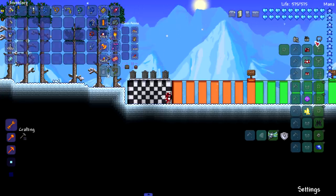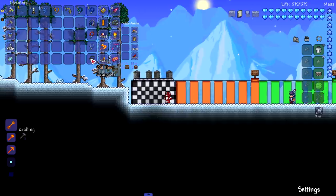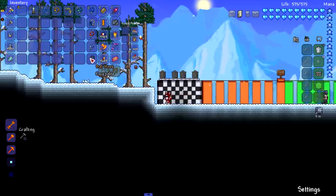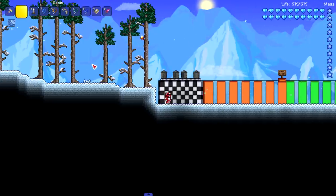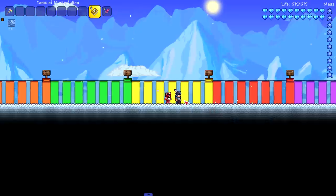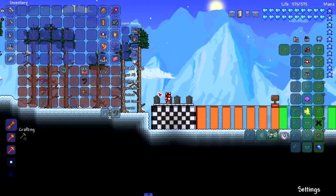The bat hook is great for pre-hardmode if you can get your hands on it. I have a mod that lets you get event stuff all the time, so if you're able to get a goodie bag with a bat hook, you're set for pre-hardmode. The traveling merchant is all up in my course — get out of here! Next up: hardmode hooks.